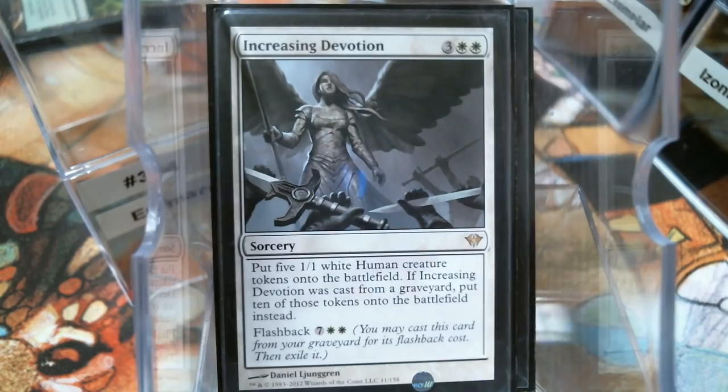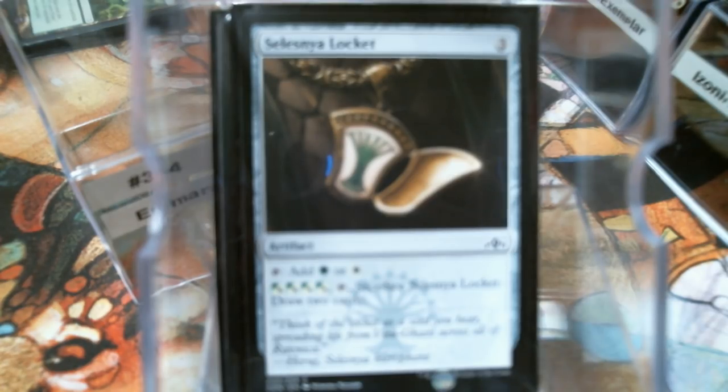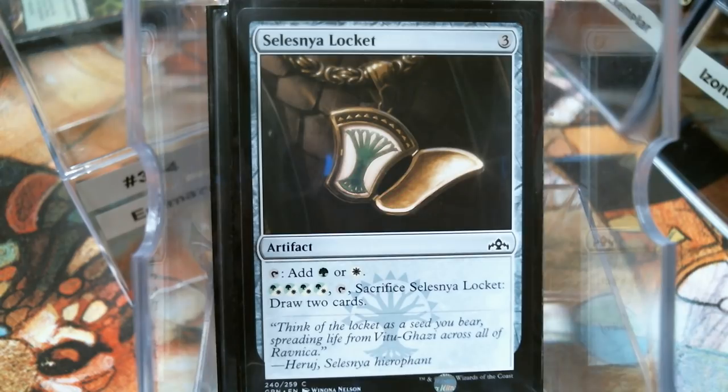Let's look at some ramp. I'm not running as many artifact ramp — I'm running the four. The lockets are the truth. I don't know if I'm just being jaded from the pre-release, but it was a slow grindy format and many times these were seven mana draw two cards. I played with lockets outside of my colors because it's colorless mana, and in a pinch it's four mana draw two cards. The last time we got to sacrifice something to draw two cards from an artifact, it cost four mana and it was the Hedron. I kind of like it — kind of like it a lot.